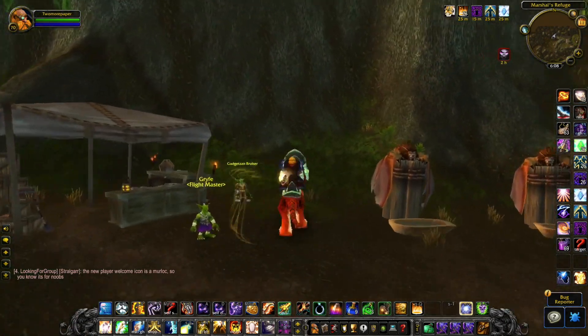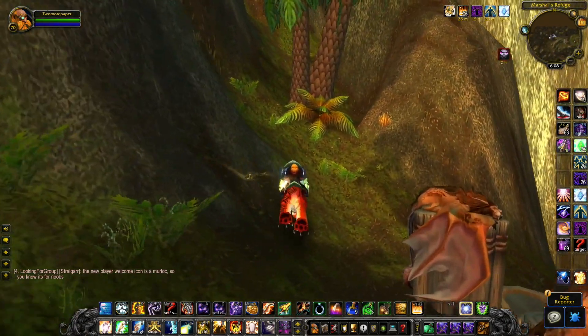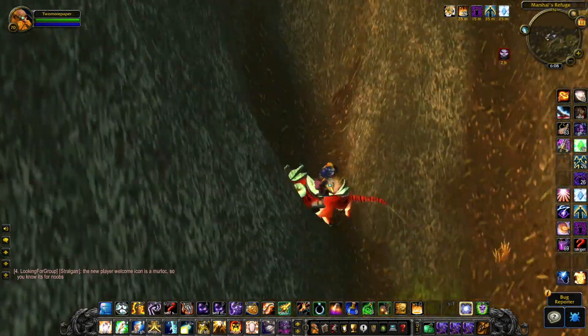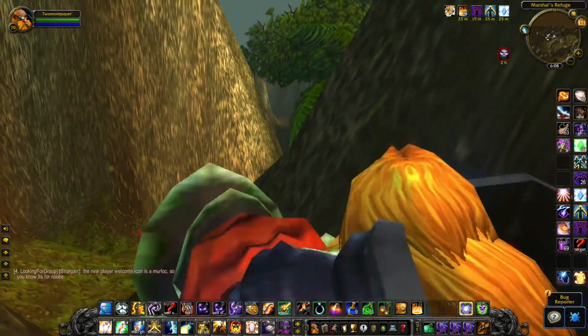So we are at the fly point. What we want to do is go to the little ramp behind the fly master, and we want to start from this little edge right there.